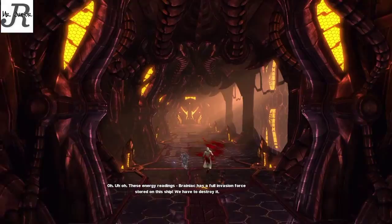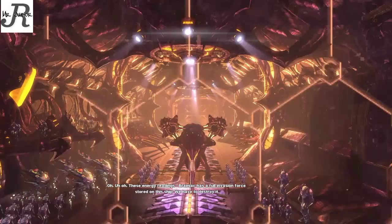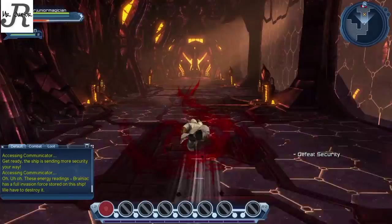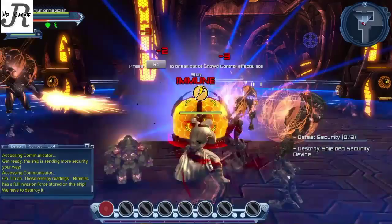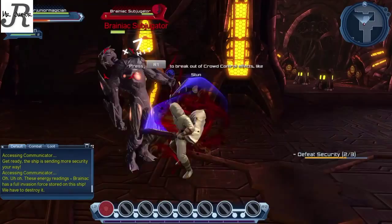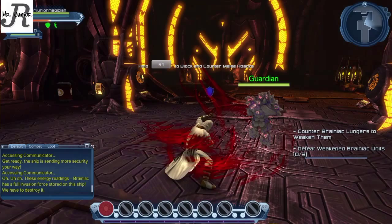Now they're telling us that instead of just getting out of the ship, we have to take out the whole invasion force on the ship. This part of the mission requires you to take out three different types of security — one of which you have to take out with a block.